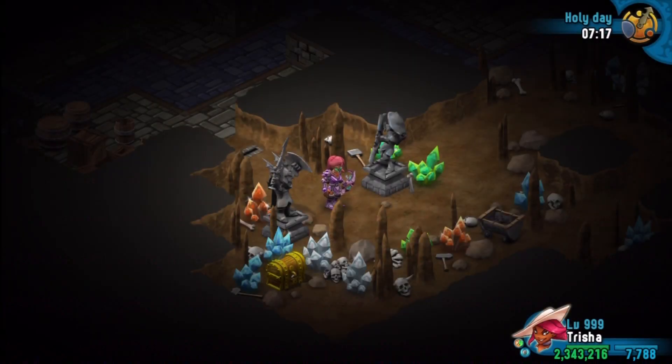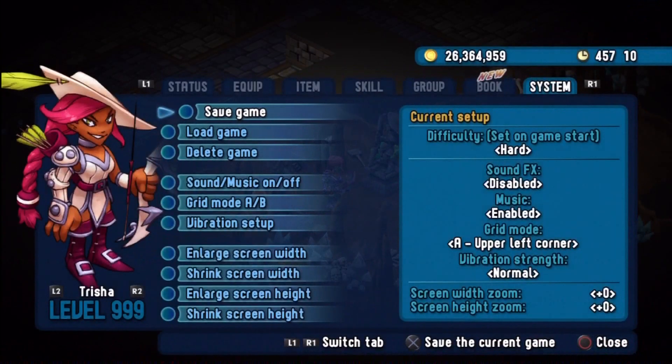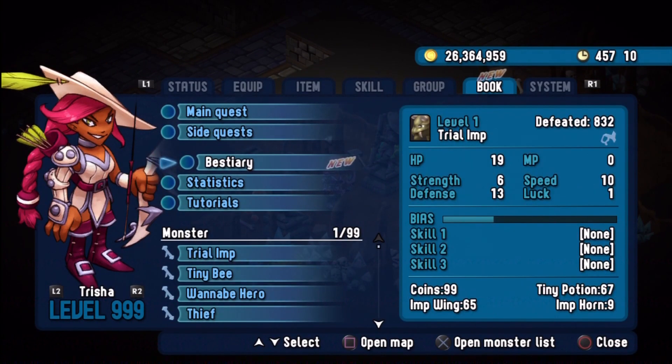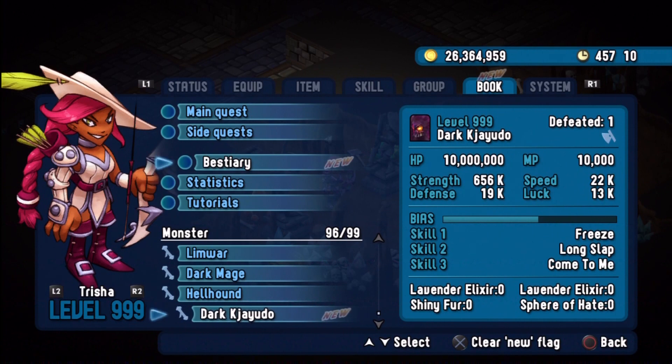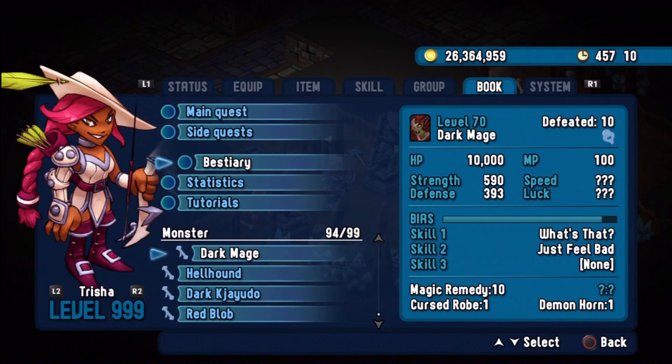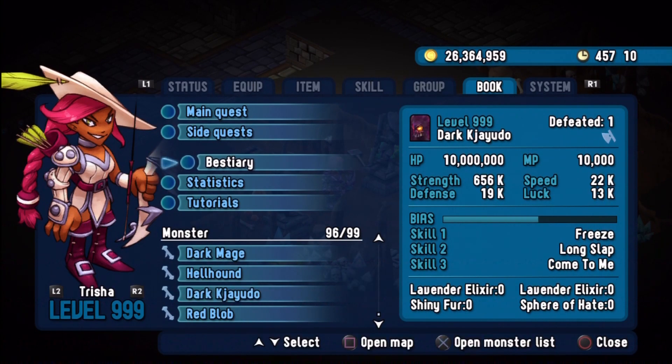Okay, I'm back. Now what we'll do is just go into our bestiary and we'll bring up the stats for the Dark Kijodo, just in case anybody missed it earlier. You don't actually gain anything for defeating them, but I suppose if you're like me and you want the 100% on everything it's worth doing. As you can see I've now got all the monsters, I've done all the side quests, and we've done all the main storylines.